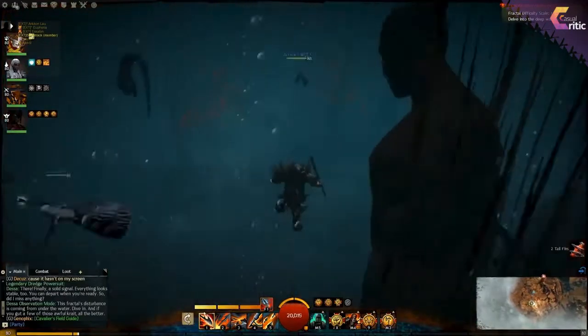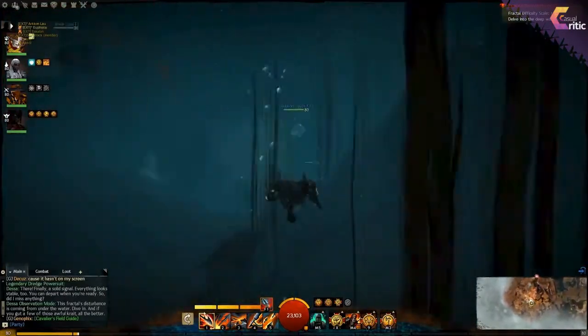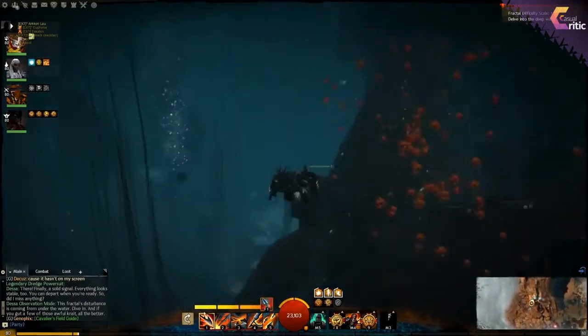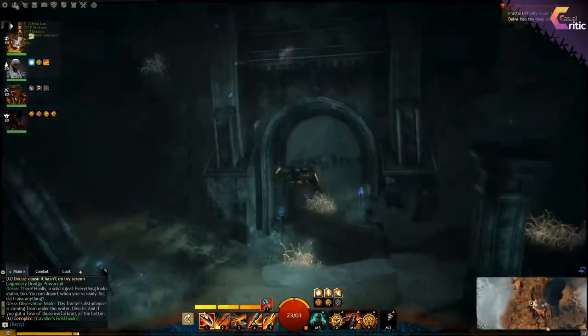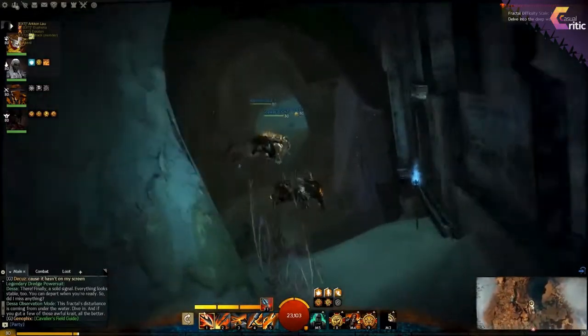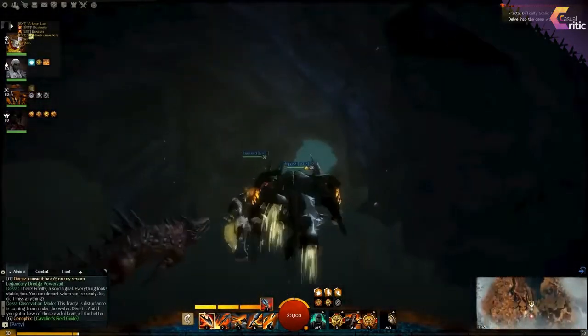Now that we've freed three of them, the important thing here is just to look on your minimap where to go. The door that was closed before has been knocked down, so now we can swim through it and navigate some narrow passages in the water.